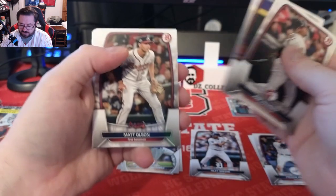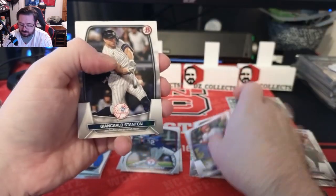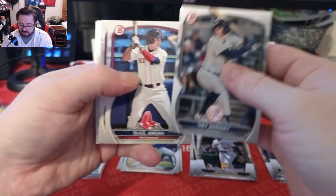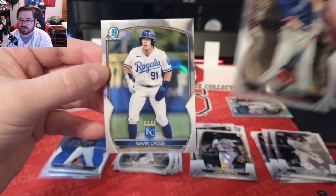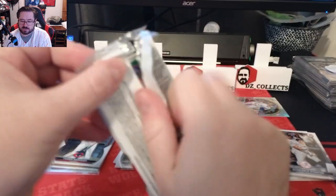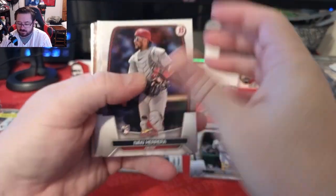Pack two: J-Ram, Vado, Matt Olsen, Soto rookie, a Brett Baby rookie, Giancarlo, and Paguero. Our chromes are Yassir Mercedes and Gavin Cross — no firsts that pack, two good prospects but no first. And we've got a parallel on the back already.